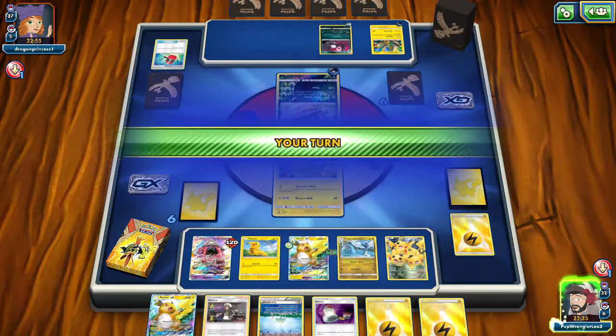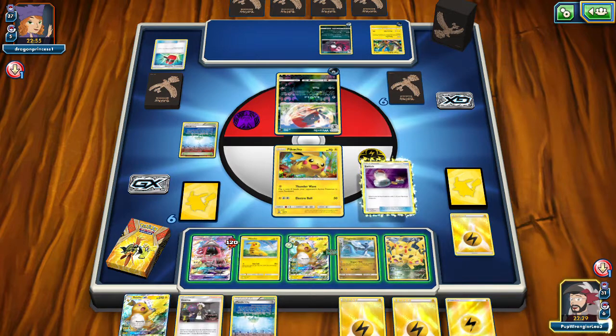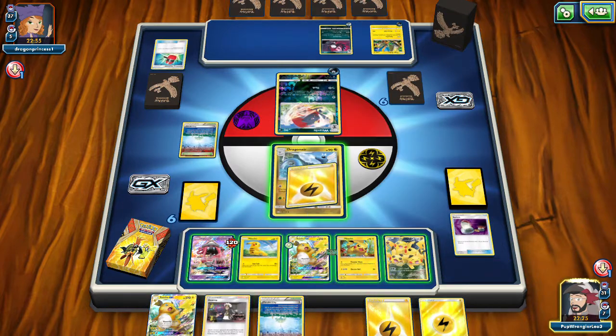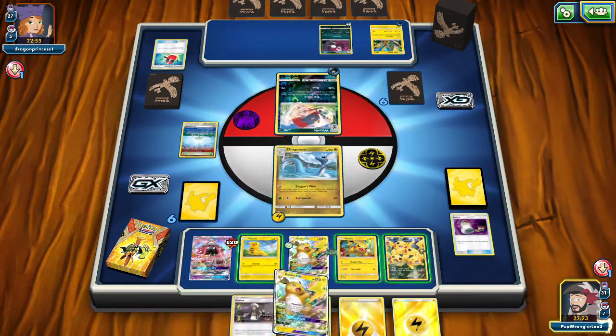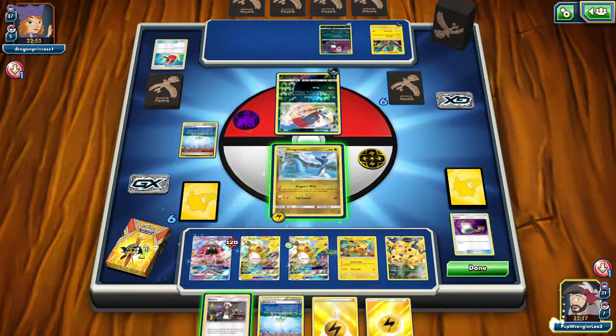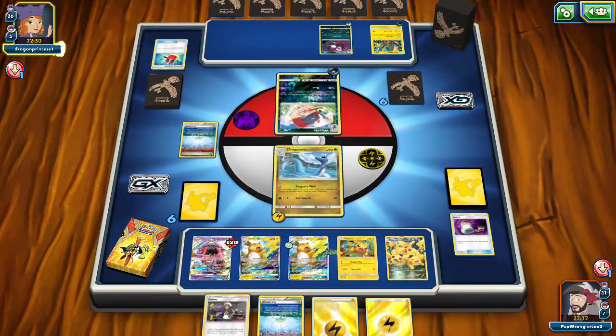We'll put Evil on the Lele. We're going to go ahead and switch into the Dragonair, throw an energy down. We're ready now. We want to get rid of the 60 HP ones. We can still Guzma here, but we're going to Dragon's Wish and set it up next turn to be able to go off. We just need a Draw Supporter, which is unfortunate. Dragon's Wish goes off — yay, it's good! But we're only going to attach an extra one energy next turn.